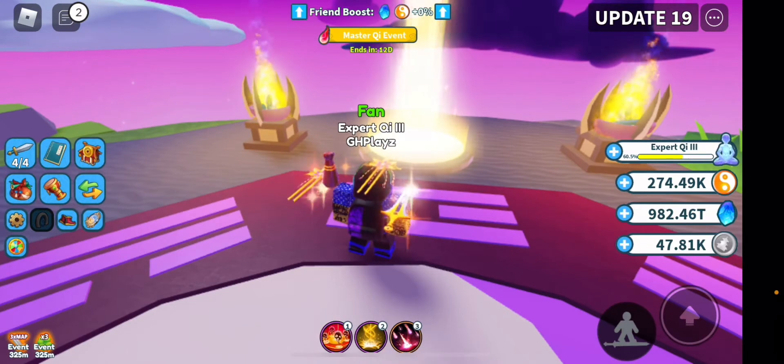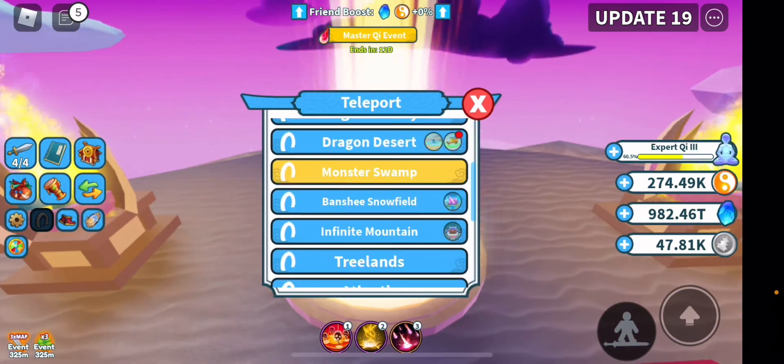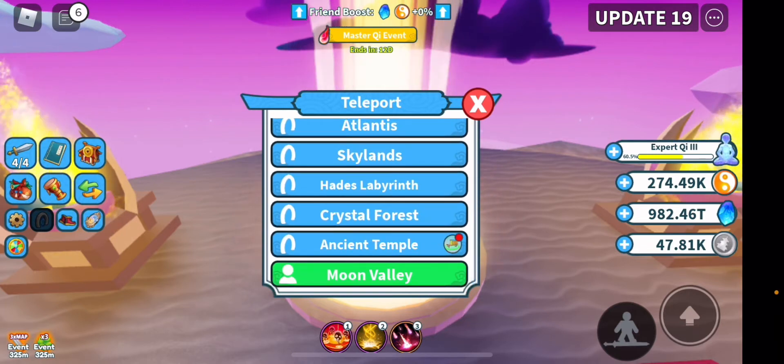First of all, if you've not made it to the last world, don't focus on eternals at all. Watch the video because you'll eventually get there, but if you're on any other world, your main focus is just to get good enough swords to make it to the next world and defeat the boss. If you're just hatching to get a better sword and you accidentally get an eternal, that's honestly fine — you have the best luck in the world.